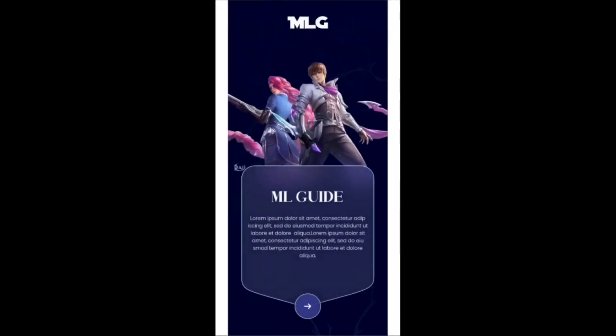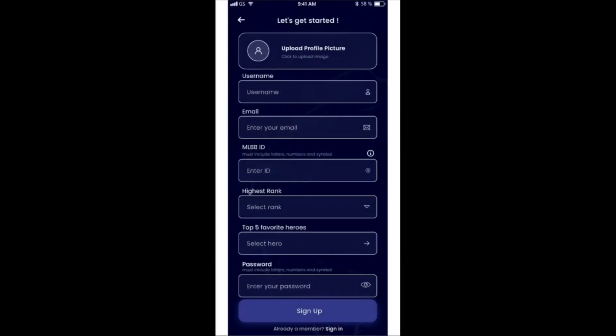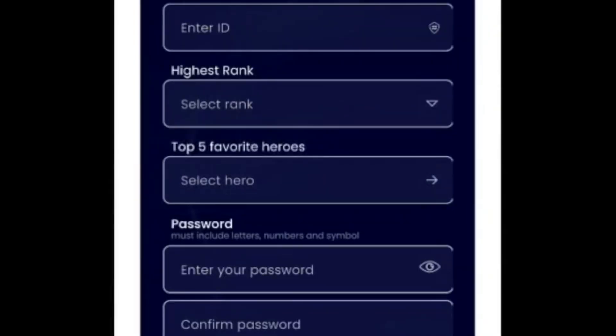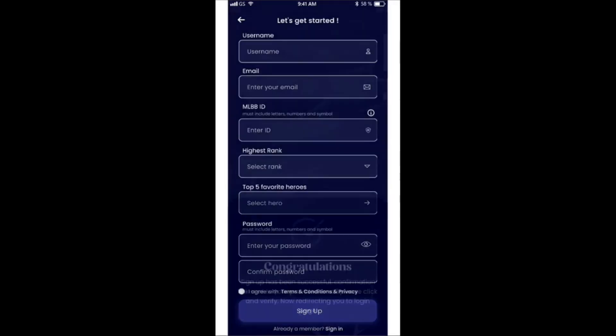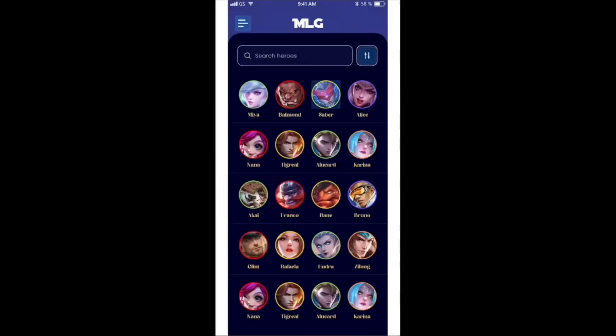Now let me boot up the app and show you some parts of it. The intro and the sign-in process you already saw in the Q&A. If you just want to see it: you can enter a username, email, and MLBB ID — which will be important if you want to take part in quizzes in the community section or submit your own guides. You can select your highest rank and your top five heroes, and then sign up.